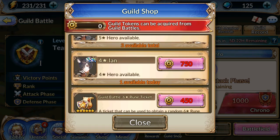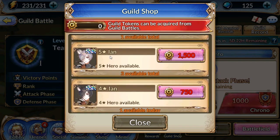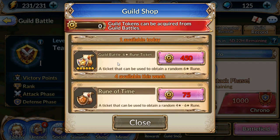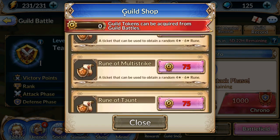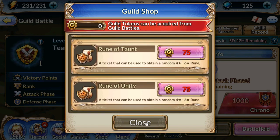We already talked about Ian — Ian is pretty much a really good tank that everybody should be aiming for. So we got some new runes: Time, Barrier, Poison, Multi-Strike, Taunt, and Unity.